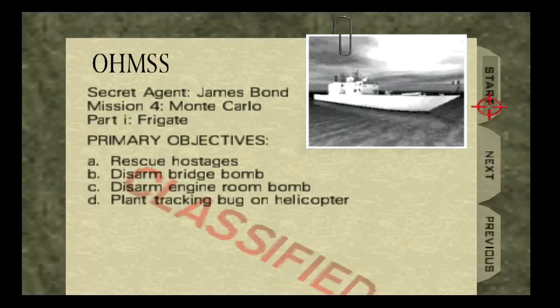So Mission 7, Frigate — we got four objectives: Rescue Hostages, Disarm the Bridge Bomb, Engine Room Bomb, and Platinum Tracker Bug and Helicopters. So we're going to try and knock those out.